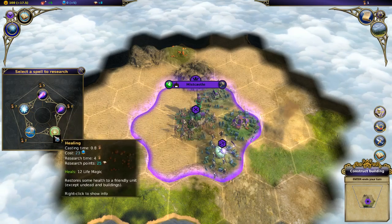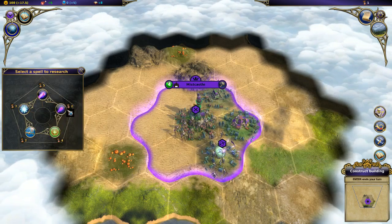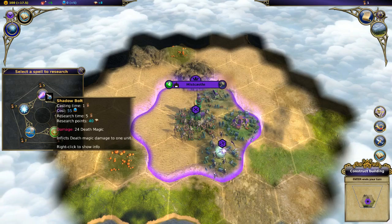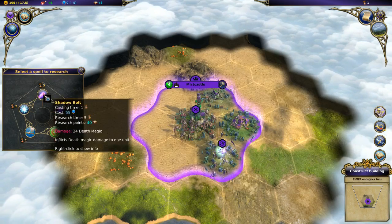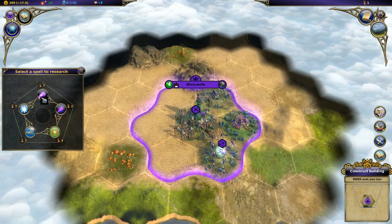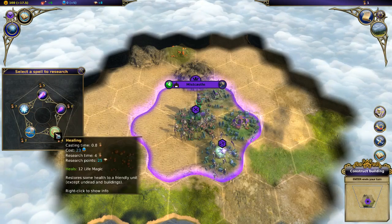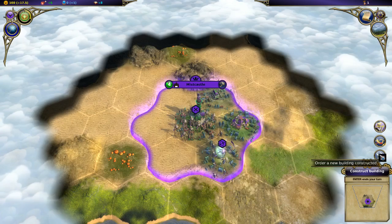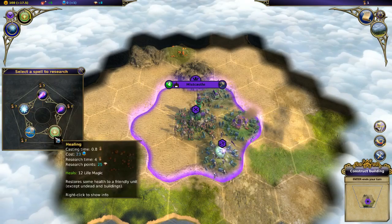Shadow Bolt - well, we already have Fire Bolt. Maybe we'll go for something different. Maybe Weakness would be good, or Dispel. The Lesser Shadow Bolt is fast to research and cheap to cast - 18 mana for 8 damage - and the full Shadow Bolt is 55 mana for 24 damage. It scales up, but we probably want to wait until later when we have more mana. I like the idea of picking up a heal, although I realized we are undead - heal doesn't work on undead units.